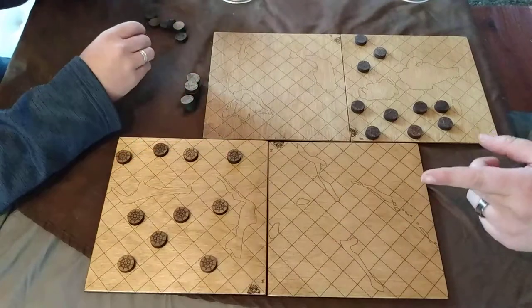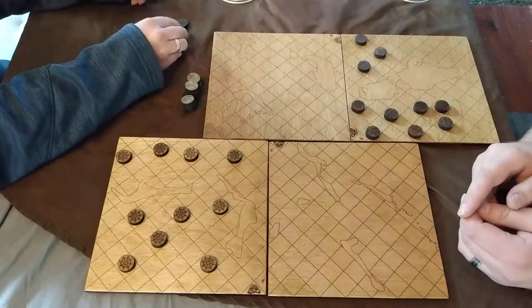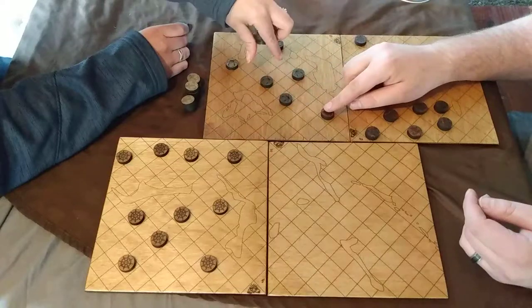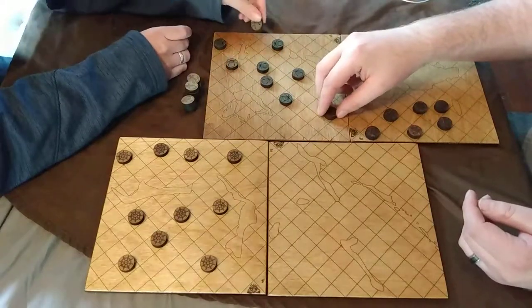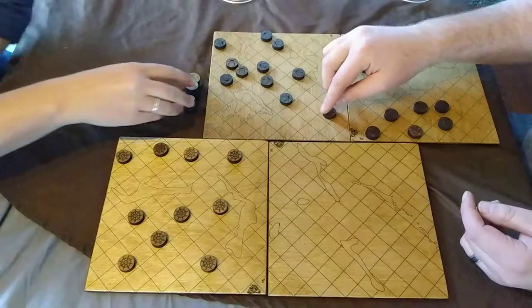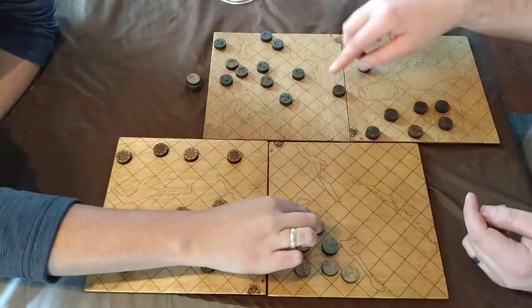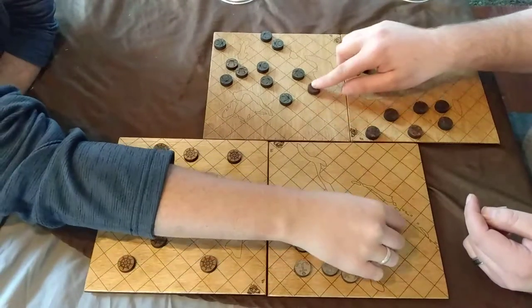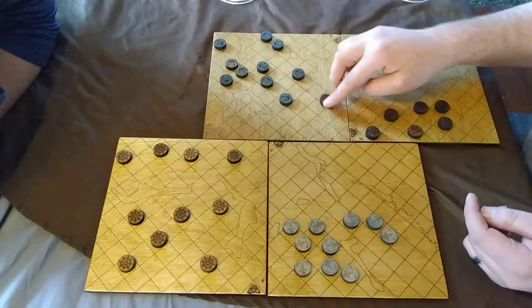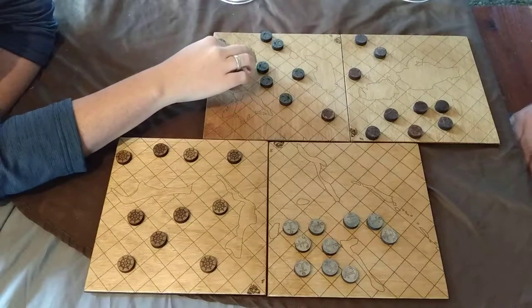First you set up the boards and you set up your pieces. The main objective of the game is to capture all your opponent's pieces. The way you move is: say this piece is here — you can move a knight's move in any direction, or you can move one spot in any direction. So this piece can move here, there, there, and it can move here, or there, or any one of the spaces. That's movement — it can move any direction one space.